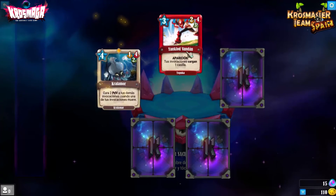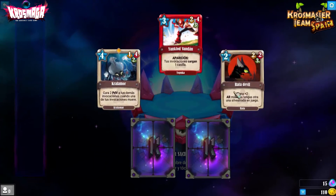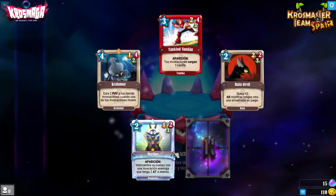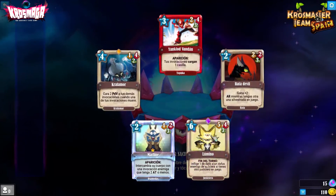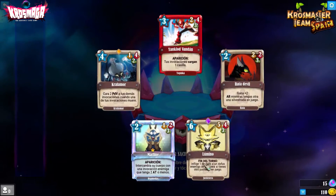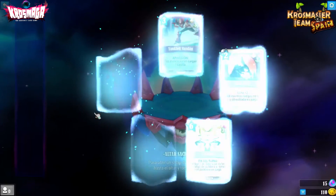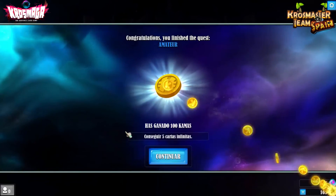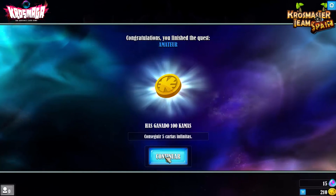Y aquí tenemos a Illumino, es otra rara. Esto puede ser bueno: infinito, un daño de Dofus a un Dofus en medio de su lera. Comba muy bien. Esto ha sido un unboxing casi especial que os teníamos preparado. Misión completada: has ganado 100 camas. Conseguir 5 cartas infinitas, somos amateurs ahora mismo. Tenemos este desafío de jugar una carta infinita en partida.